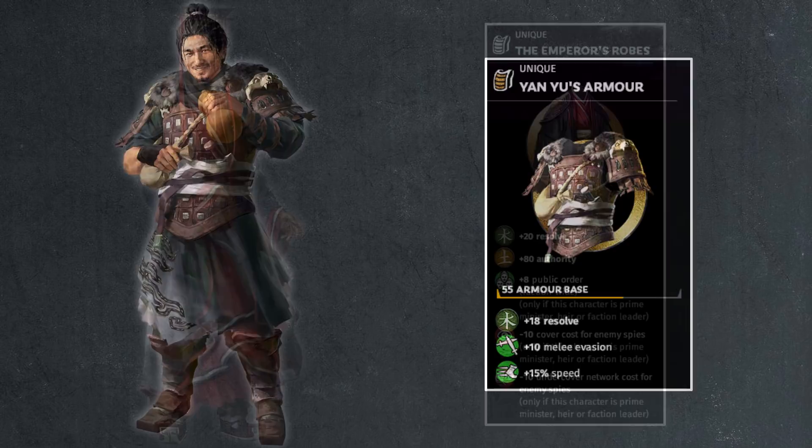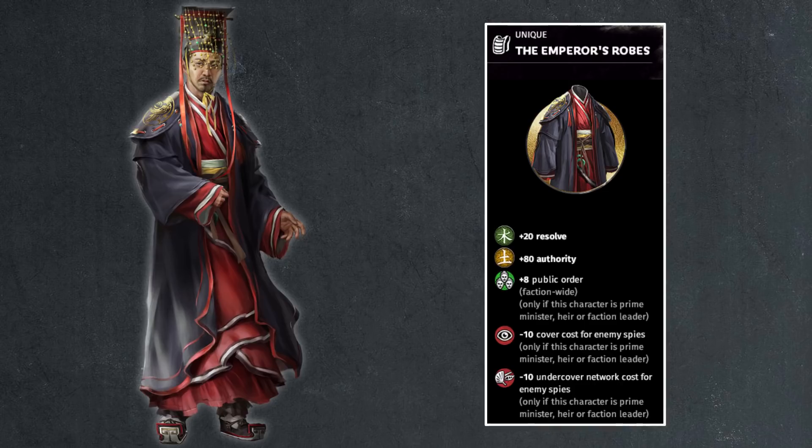Then we go back to Mandate of Heaven, because we have a few armors that are for non-deployable characters. That's the Emperor's robe for Liu Hong — a ton of stats. 20 points of resolve and 80 points of authority, 8 points of public order faction-wide, minus 10 cover costs for enemy spies, minus 10 undercover network costs for enemy spies, so be careful who you recruit. The 80 points of authority is where things stand out — you're always faction leader, always going to be boosting satisfaction. The morale component from resolve doesn't really make sense since you can't be an administrator or on the field, but very useful.